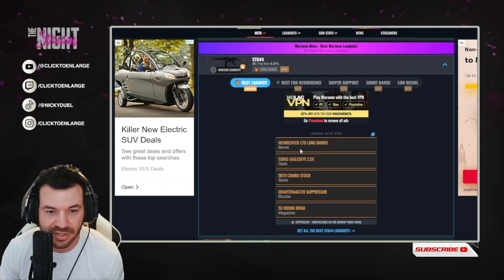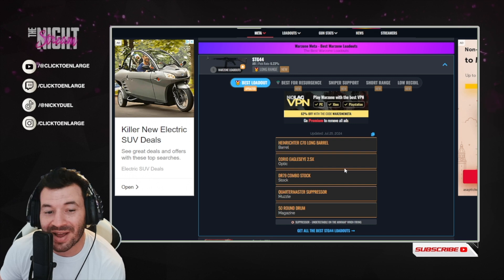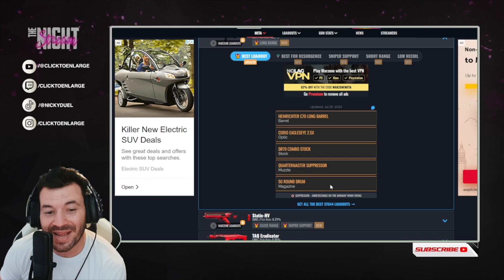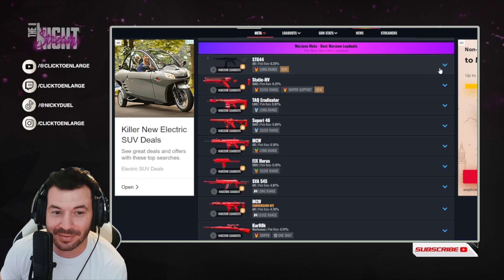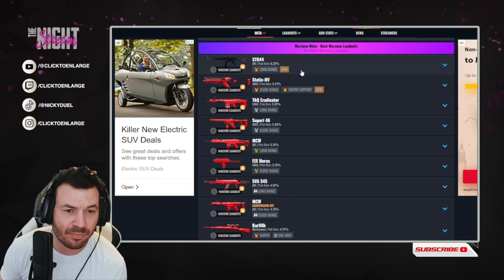So let's check out a good STG loadout. For the barrel, the Heinecter C70 Long Barrel; the Corio Eagleseye 2.5X Optic; for stock, the DR-79 combo stock, which I'm hearing really good things about too. And the Quartermaster Suppressor for the muzzle, and a 50-round drum — you got to love the 50-round drums. It's the best loadout currently, good for long range.